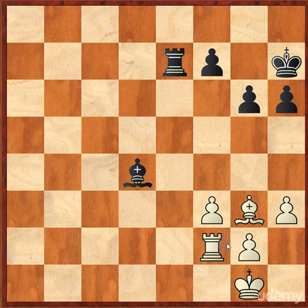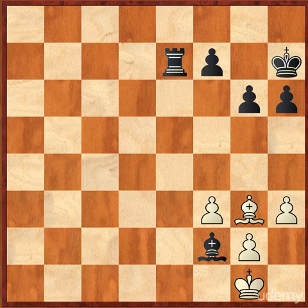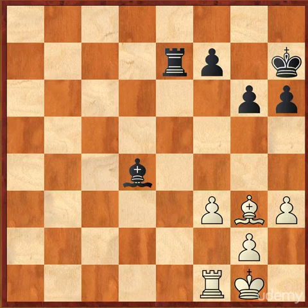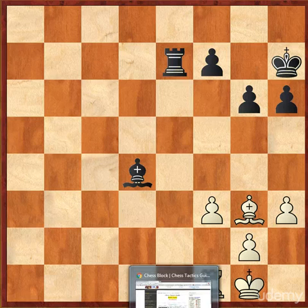If white tries to block with his rook, then black can simply take the rook and win material. The rook is worth 5 points and the bishop is only worth 3, so black would be winning in that example. Let us look at one more example of protecting the king when it is attacked.